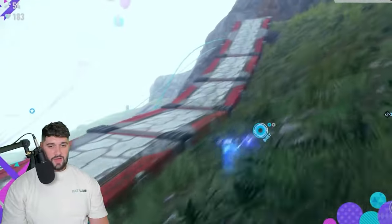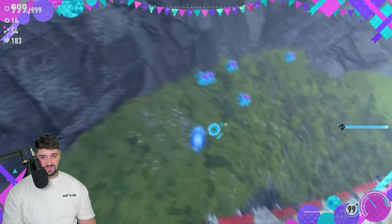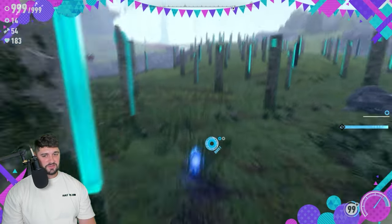One more way to showcase that the spin dash doesn't have true momentum: look how it stops and then goes forward. There's no real momentum — it's a very different value for it.